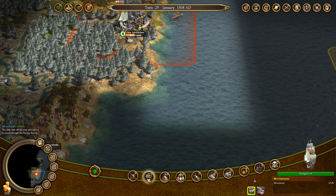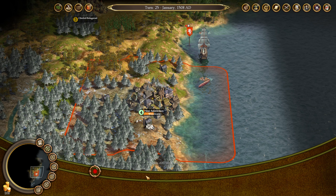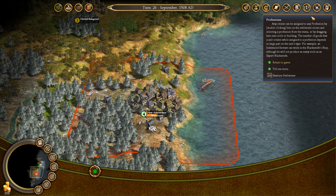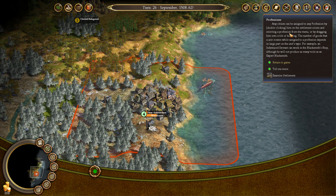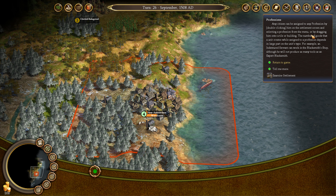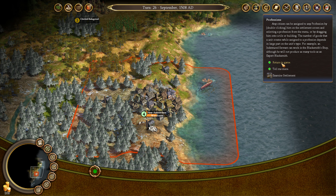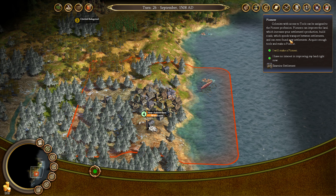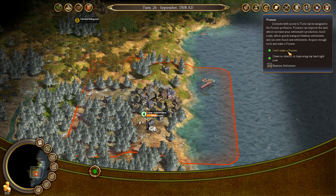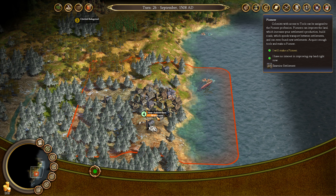You're going to go back out on automated exploration for a bit, until we get notice that we have some more troops. Any citizens can be assigned to any profession by double-clicking on them in the settlement screen and selecting profession from the menu, or by dragging them onto a tile or building. That makes sense — I forgot about the double-clicking thing, but the rest of that is fine. Colonists with access to tools will be assigned to the pioneer profession — that's right, I forgot about that. And that's how we are able to go around here and improve things, like workers or builders in regular civilization games.